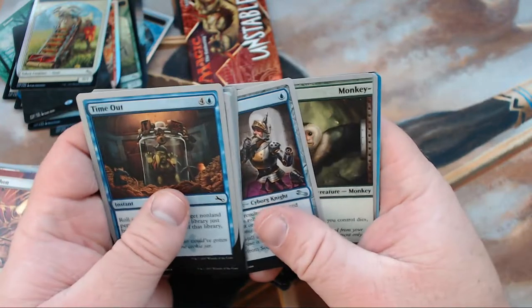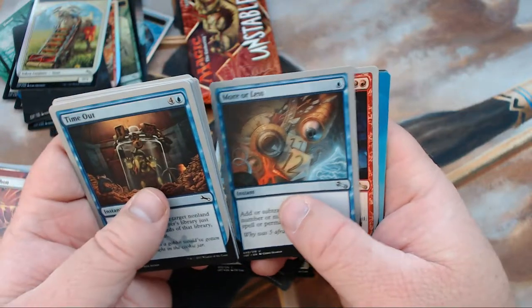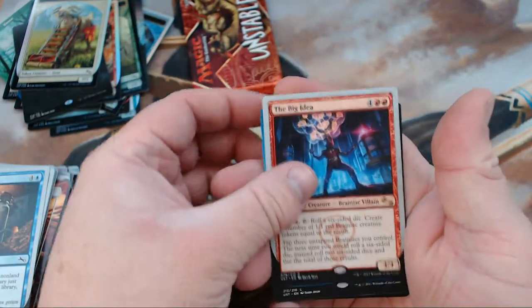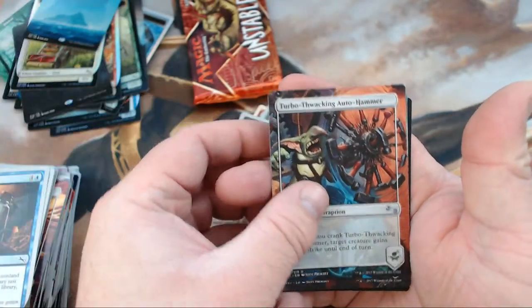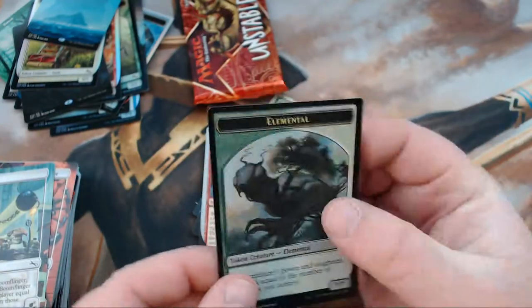We got Socketed Sprocketeer, Monkey, More or Less. And our Rare is The Big Idea. Got an Island, Turbo Thwacking Auto-Hammer, Boom Flinger, and an Elemental Token.